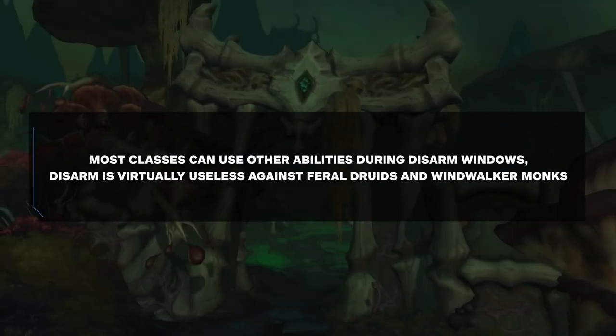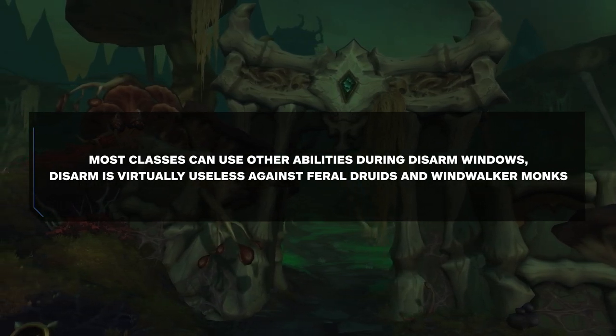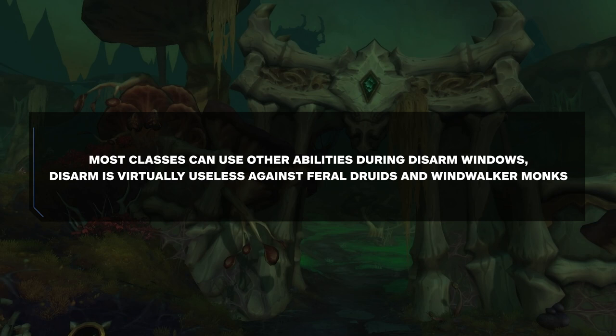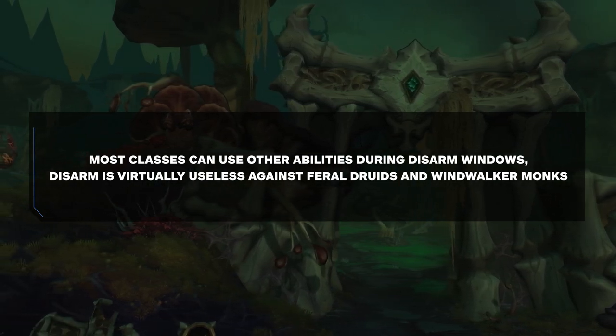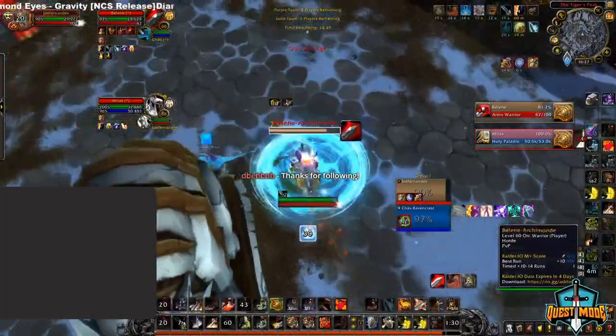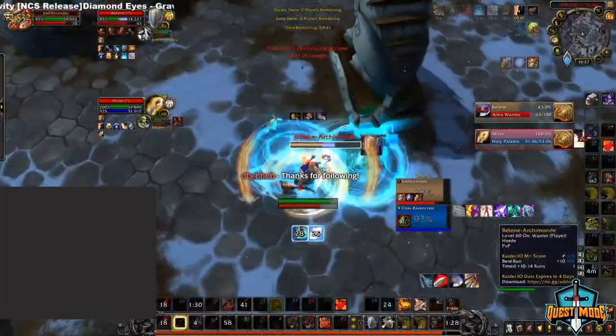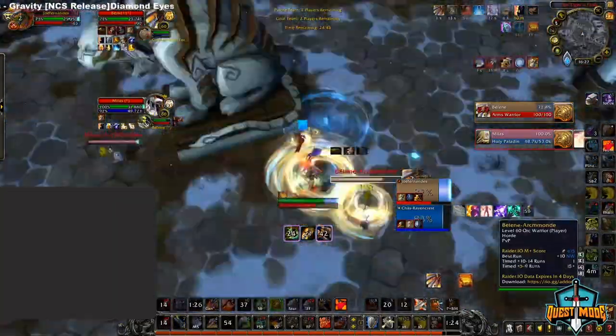As for Disarm, most classes can't avoid it, but most classes can usually use other globals during Disarm windows. The only classes where Disarm is virtually useless is against Feral Druids and Windwalker Monks, as they don't need a weapon to deal their pressure. Warriors are severely hindered by Disarm. However, you have the ability to pre-parry or pre-Bladestorm Disarms, negating its effect completely.